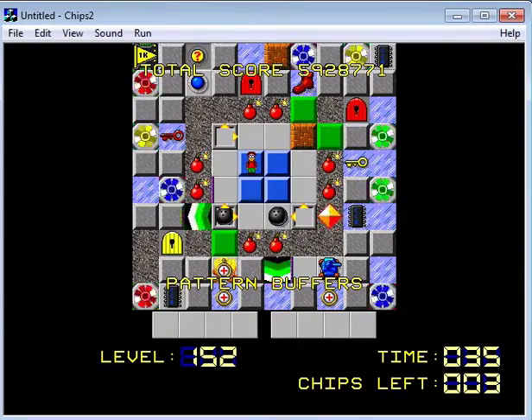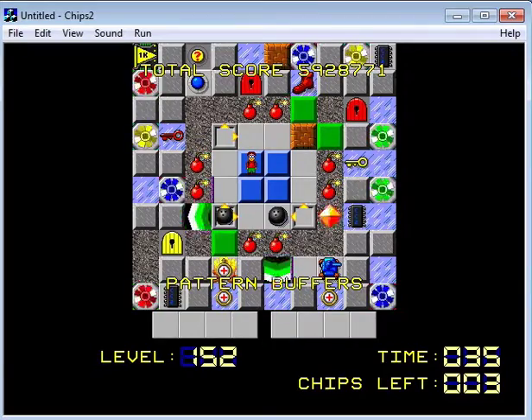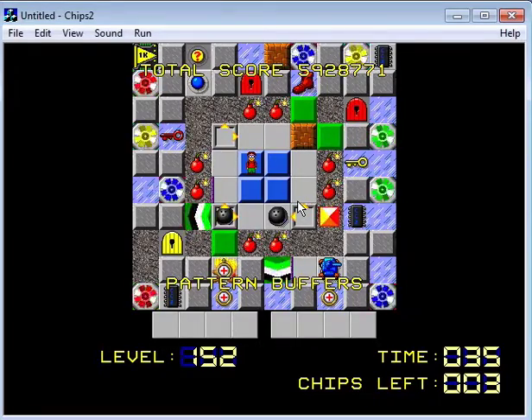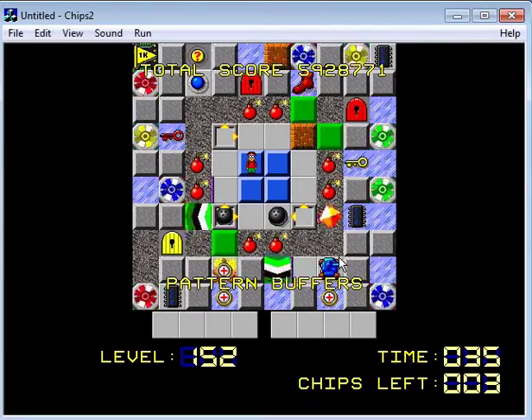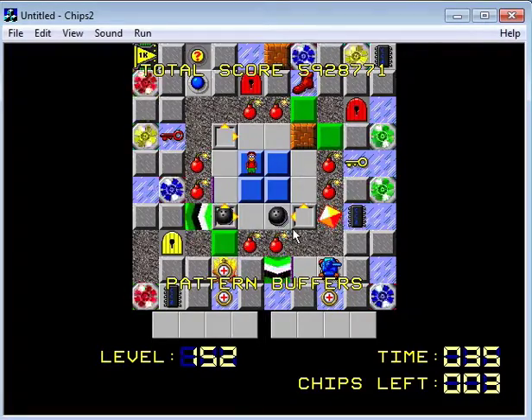There's a fireball there that's going to explode that bomb. I can use the mouse, so this is going to explode that, right? We have a bowling ball that we can also use to explode bombs, presumably — I don't see any other use for the bowling ball. Maybe to destroy the tank, but I think we've got a button for that, so we don't need to waste a bowling ball on that.